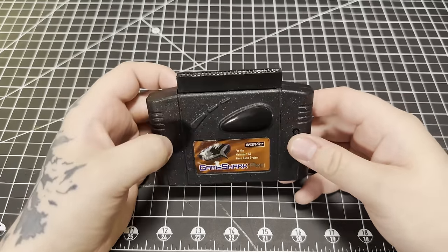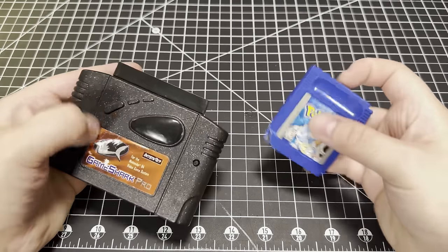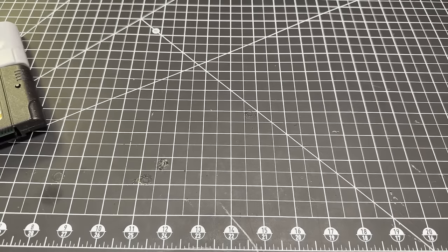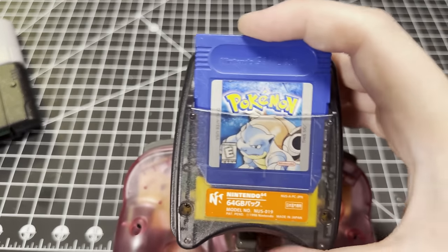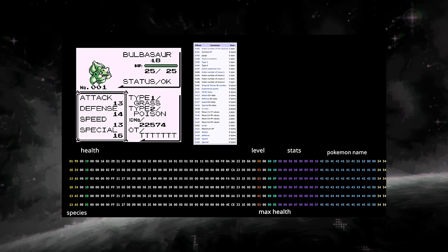Specifically, I want to use the GameShark to edit the Pokemon on my copy of Pokemon Blue. Now, obviously this cartridge can't plug into this cartridge, but we won't need it to. Since Pokemon Stadium loads up saves from Game Boy games through the transfer pack, we should be able to find where it loads our party data with a little bit of reverse engineering.